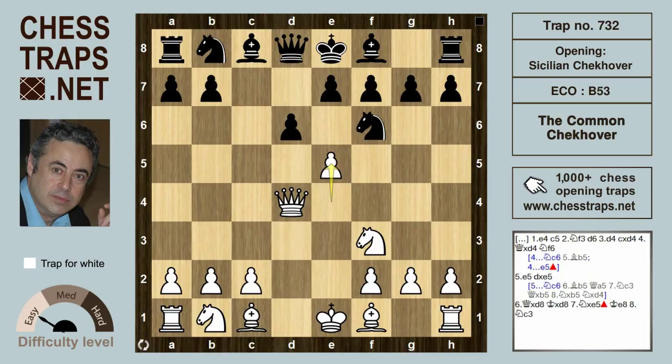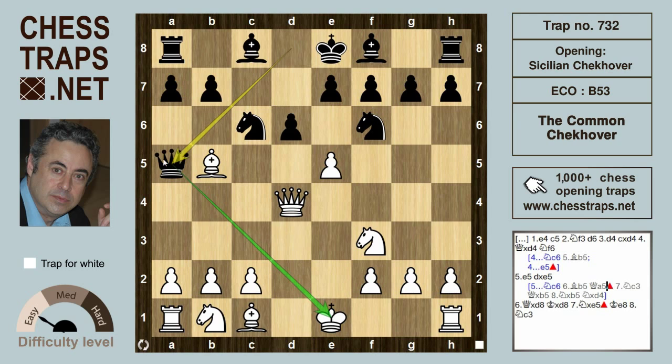White can try e5 immediately, trying to upset black, and this happens very often especially in blitz and rapid games because black can go wrong here. Black's best response is knight c6, hitting the queen — this is what grandmaster Chernev played against me — and now bishop b5, the aforementioned pin, but queen a5 check hits the bishop on b5.